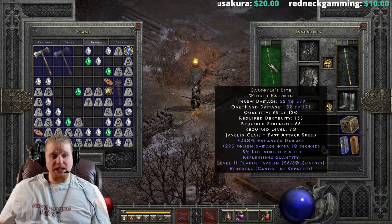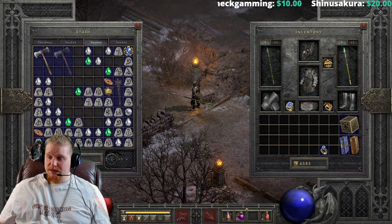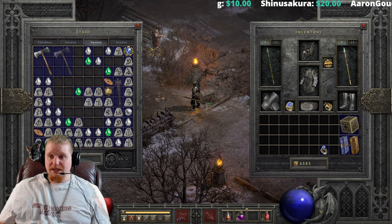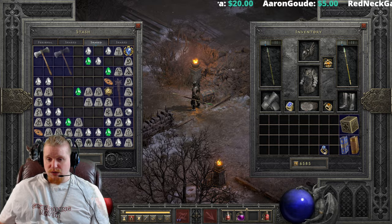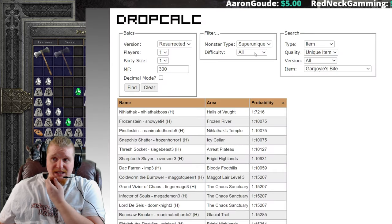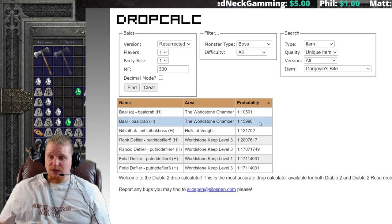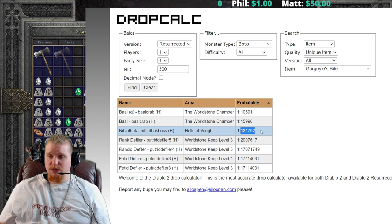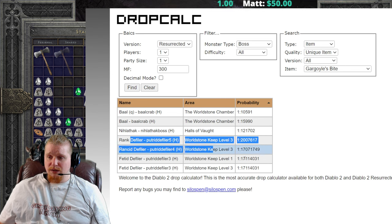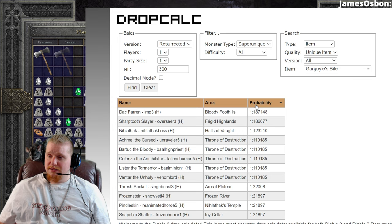Where can you potentially find a Gargoyle's Bite winged harpoon? Let's look it up — assuming you're level 70 with at least 300 magic find, looking at the boss drop calculator. Looking at bosses, it's a very, very tiny list — basically just Baal. You could farm Diablo, but he probably won't drop it at a 1 in 121,000 chance, and the Defilers are at something like 1 in 2 million — practically lottery numbers.